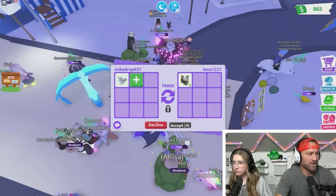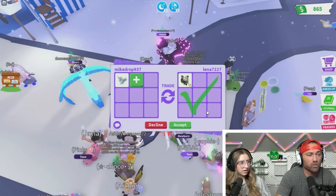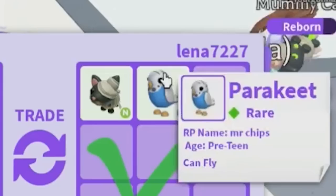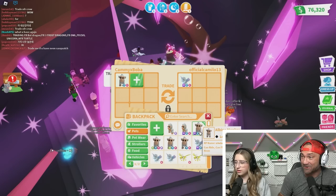They put up a Golden Griffin for two Ancient Dragons — I'm going to pass on that. Now I have an Alicorn up. This person put up a Halloween Black Mummy Cat — it's Neon though. Let me check how many I have... over 100! And they threw in a Parakeet. I don't even care, I'm just going to do it.